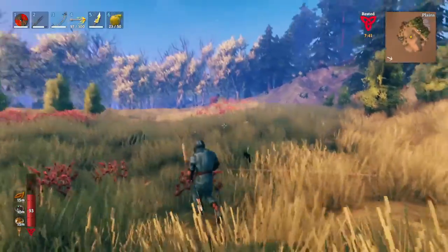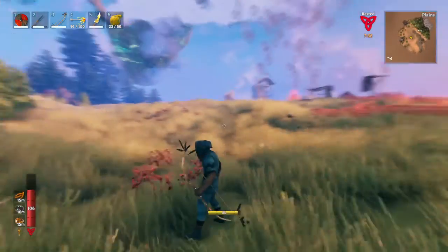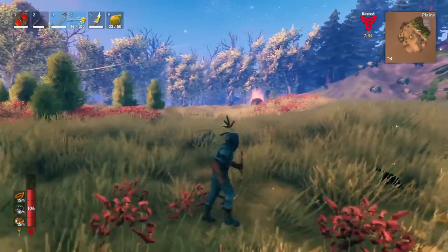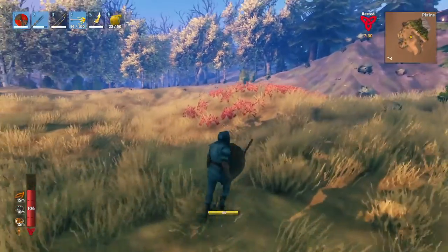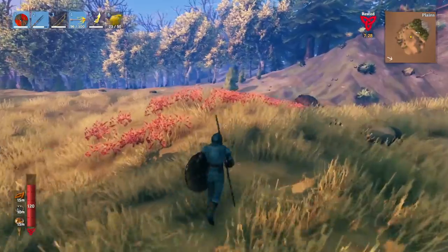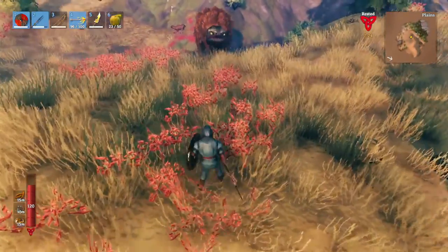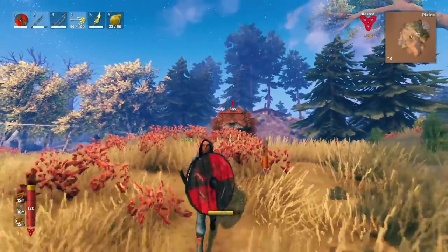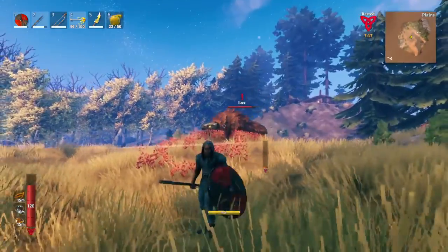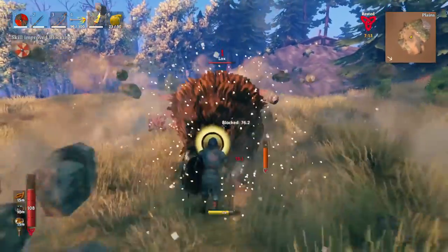Now we're ready to take out the third lox. This one should be a lot easier because we took care of those goblins, so we'll just be able to fight the lox on his own. As he comes over this hill — looks like he's fighting something. Ah, deer. If you get blasted too far back like that, then don't try and get your three hits in, because he only stays stunned for a small amount of time.